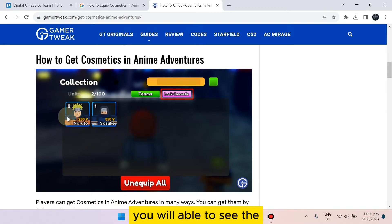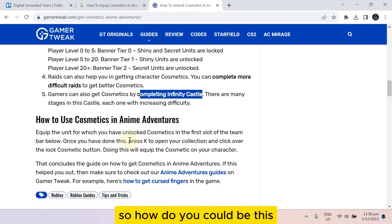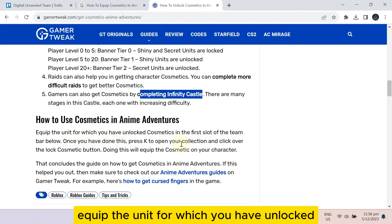After getting a particular cosmetic, you will be able to see your collection in the collection section, as you can see here. To equip it, equip the unit for which you have unlocked cosmetics in the first slot of the team bar below.